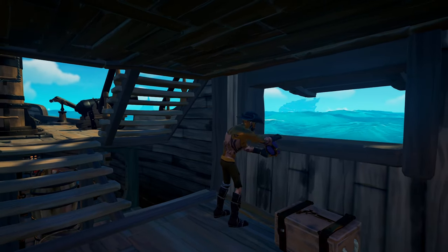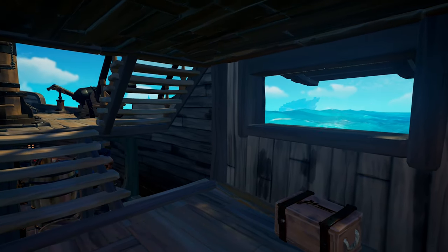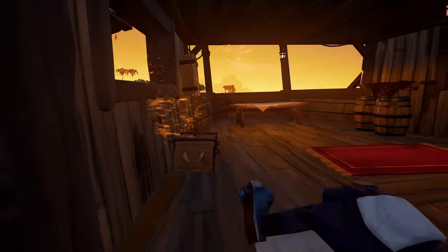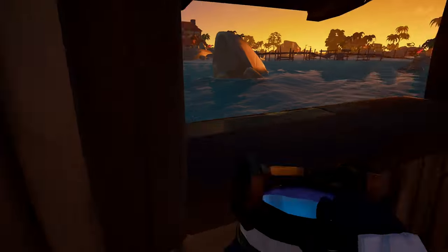Movement is now the next part of the strategy. You don't need to be looking at the water to scoop, only standing in it. With the window ledge throw mastered, you now need to master the movement. Stand at the bottom of the stairs looking towards the window. Scoop the water, move forward, align the handle of the bucket with the window ledge and throw. Then walk backwards to the bottom of the stairs, scoop, and repeat the steps over and over.